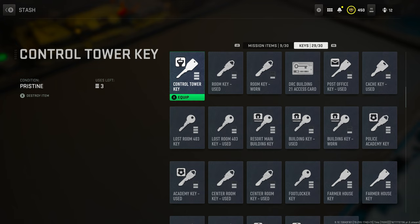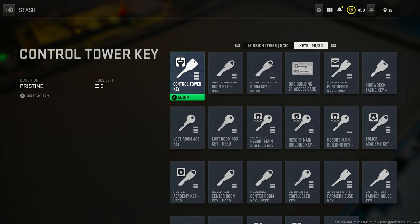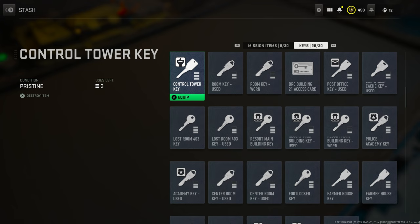Next is the control tower key. This is a key you won't need at the early stages — it's more of a late-game requirement. It ties into a mission that has you go into Channel 7 and then to the control tower, so you're going to need this key for that as well.